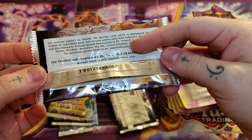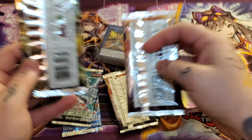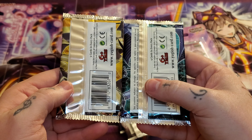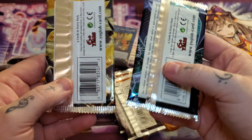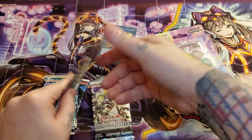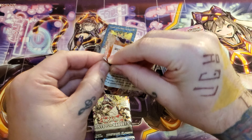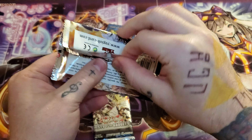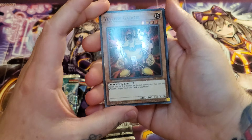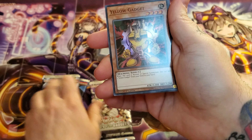Another easy way to tell: US packs will look like that, Euro packs will look like this — it's a very easy way to tell. So three-fifths of the Gadgets — yikes. But I kind of expected that going into this. Not very thrilled about these, but let's see what we can get. The Euro print cards have a nice, deeper color.